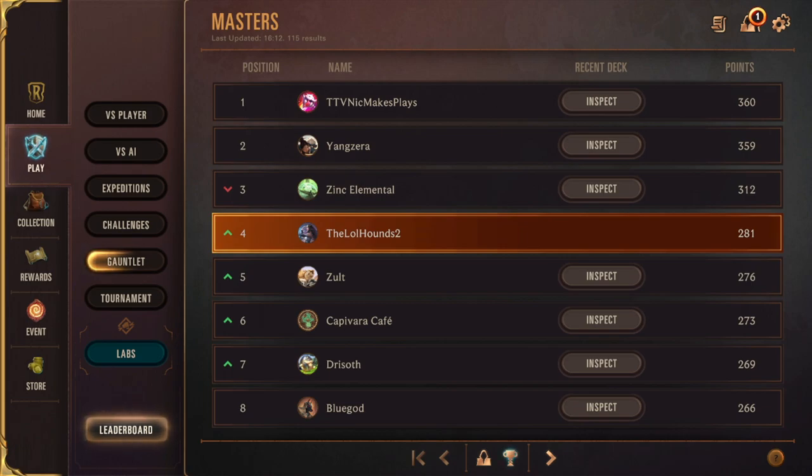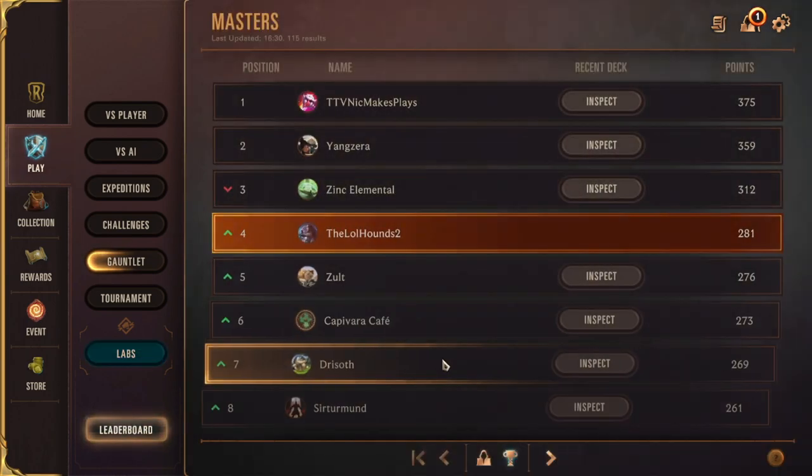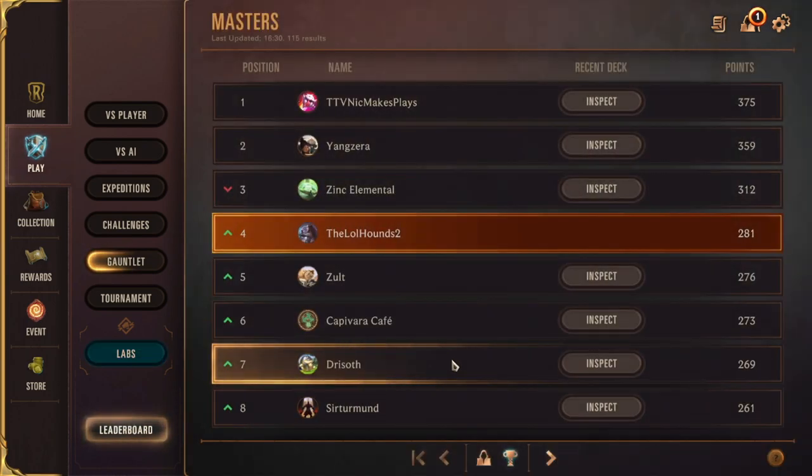I'm currently sitting at rank four trying to go to rank one today, but it just wasn't to be. Rank one is about 80 points away — that's about seven wins. You've got to win seven in a row, which is a lot harder than it sounds because you lose more points than you gain this high up on the ladder. Nick's all the way up to 375 now.